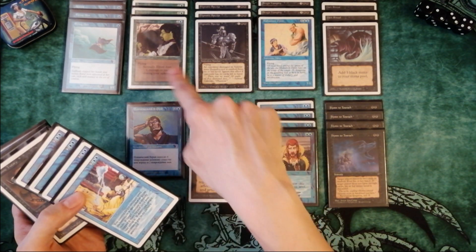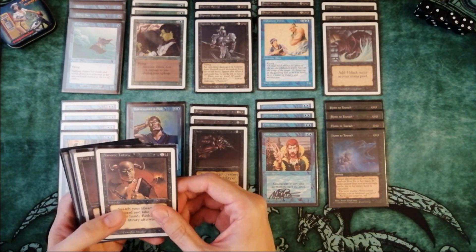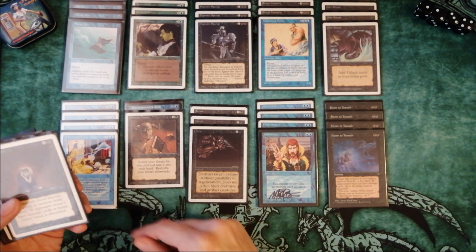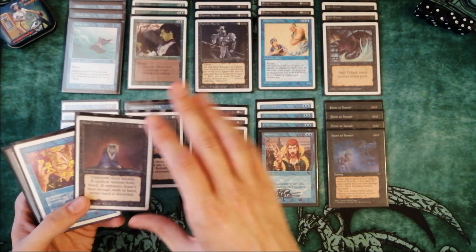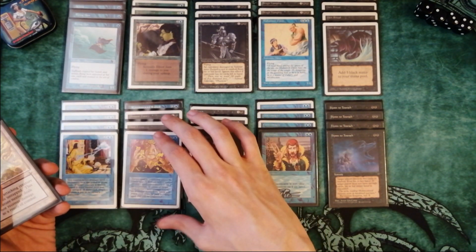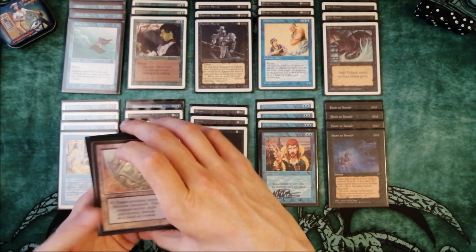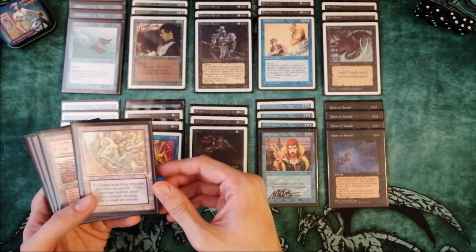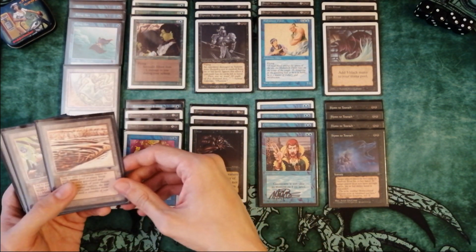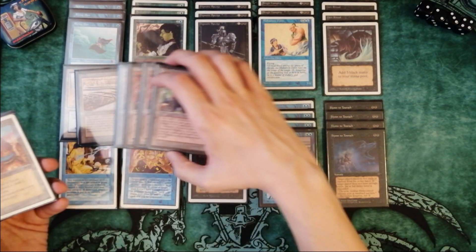You can steal a Serendib Efreet or a Mahamoti Djinn. We also have powerful spells: Demonic Tutor, which helps you find Control Magic when you need it, and Mind Twist, which can destroy the opponent's entire hand. The last spell is 1 copy of Power Sink — I don't have Mana Drain but I need 5 counterspells. In the mana base, I have 6 Maze of Ith, which is very good for control and midrange decks to stop aggression, Strip Mine to destroy lands, and a playset of Mishra's Factories — a powerful land.